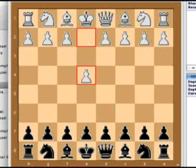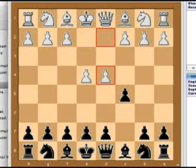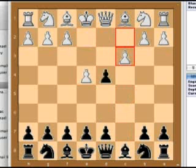White comes in with King E4, and Black's C pawn to C5. Now here we have the gambit, and he takes it, and White brings in the Queen Bishop pawn to C3.